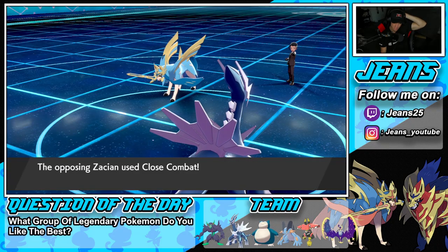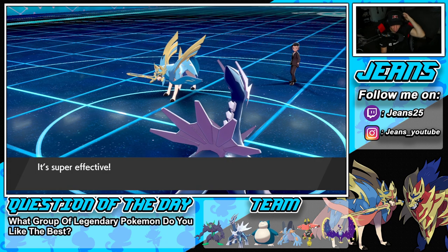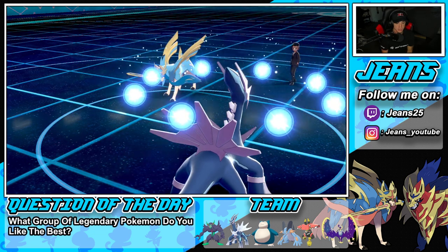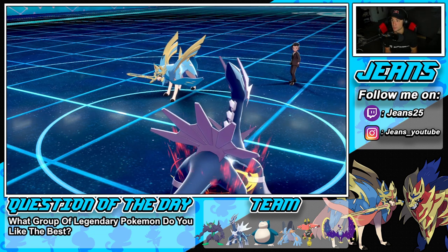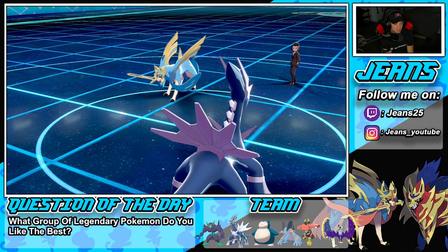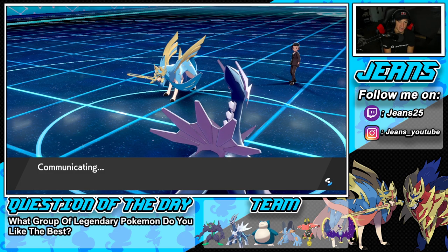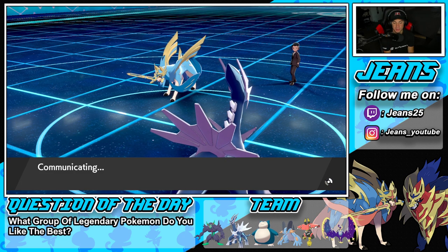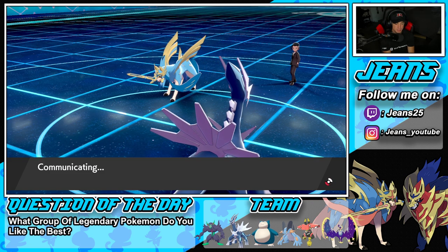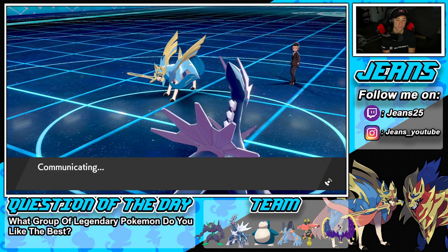Bulu's Dynamax hits — who do I go after? I'm going to Rock Fall into Incineroar and have Dialga use Flash Cannon, because Earth Power gets damage reduced by the Grassy Terrain. He ends up Dynamaxing Incineroar — kind of scary. Flare is coming straight into my minus-one Bulu. That's not looking good. But Dialga's Weakness Policy is still active and there's Earth Power for coverage.